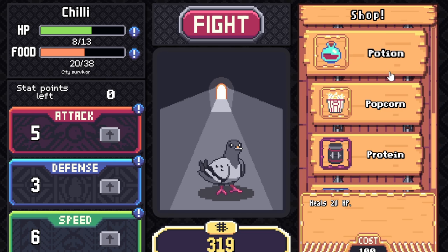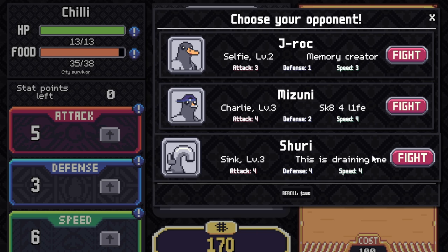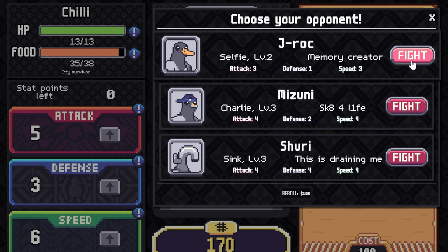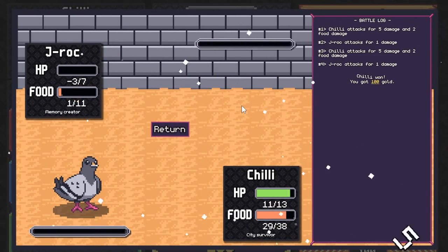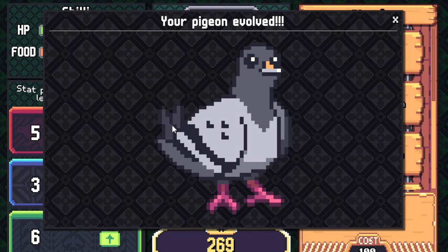Let's add some popcorn — let's buy some popcorn and another potion. Now let's fight again. What's he got — five, four, four, four? Let's go for this man Recreator — he looks like he's got a selfie. He was too easy. 100 gold for him.